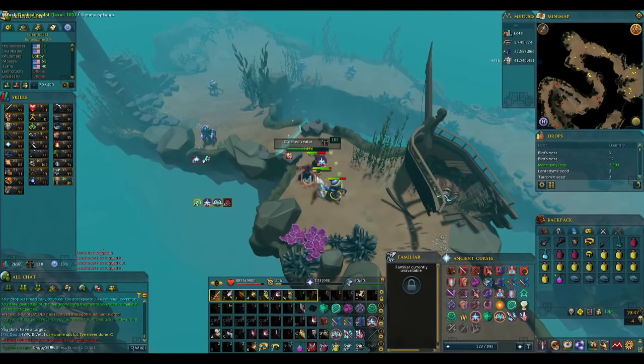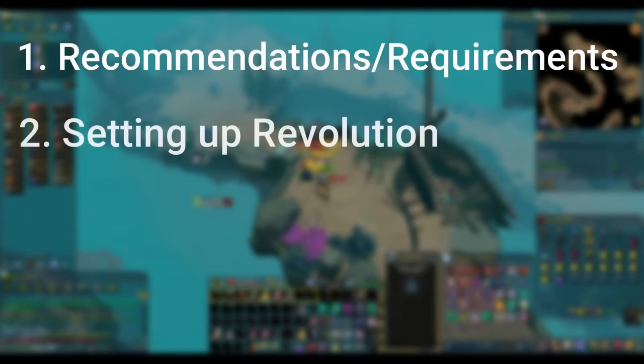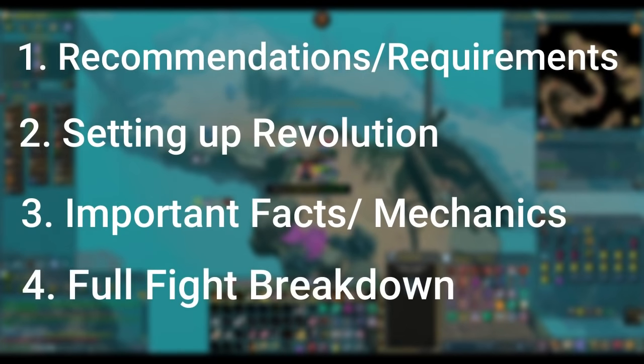As always, these guides are broken up into a few different sections: the recommendations and requirements, setting up your revolution bar, the important facts and mechanics of the fight, and then a full fight breakdown.